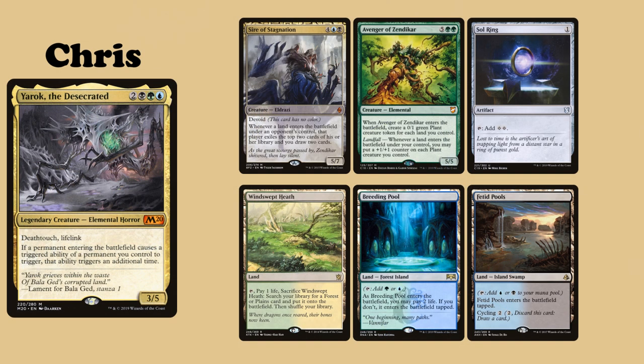Chris's commander is Yarok the Desecrated. His opening hand consists of Sire of Stagnation, Avenger of Zendikar, Sol Ring, Windswept Heath, Breeding Pool, and Fetid Pools.